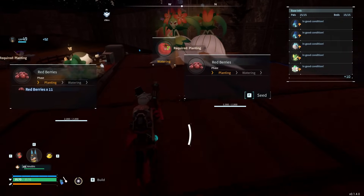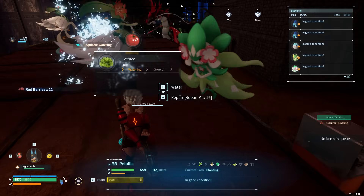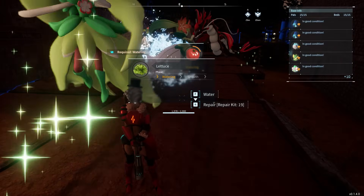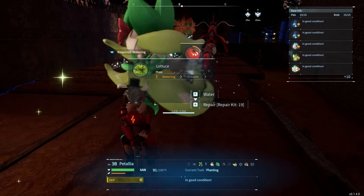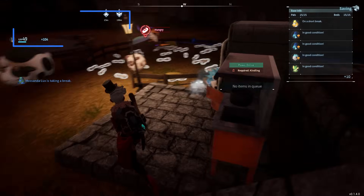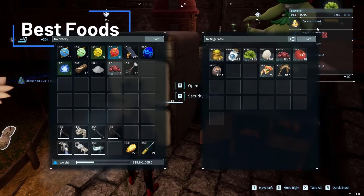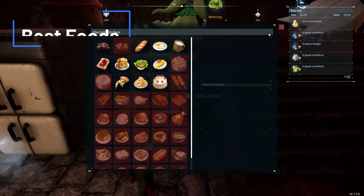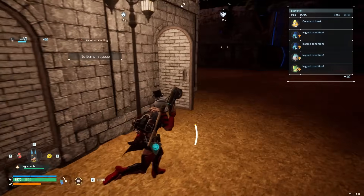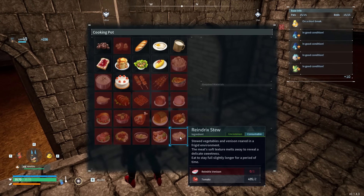Keeping everything really close together really helps. If you can put your beds close to the farm as well, it's gonna make food production a lot faster. The less food you can make in a short period of time, the easier it is for them to starve. Now when it comes to food, food has sanity - that's what keeps them happy. You can't just keep them fed, that's not really enough. The better kitchens are always gonna be able to make better things.